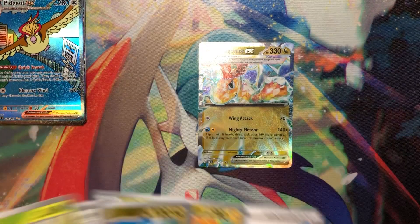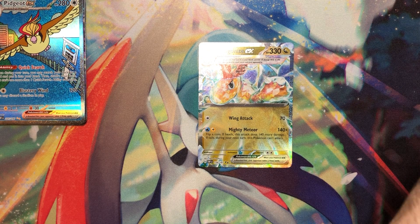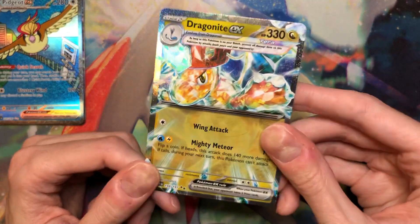Oh, yes! Okay, sick! Oh, that old Terrier reversed — that's nice. I actually love this card because it was technically kind of a secret rare in Japanese, because there were two secret starter decks you could get that were Colorless and Dragon.